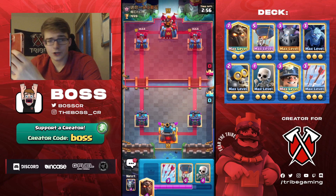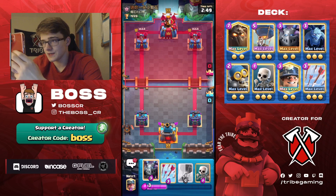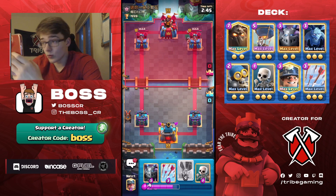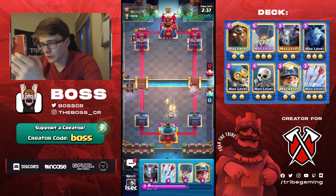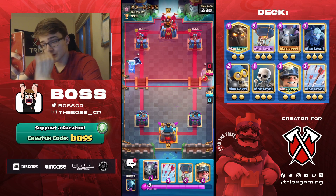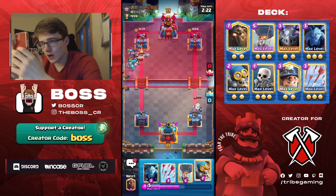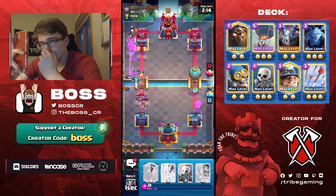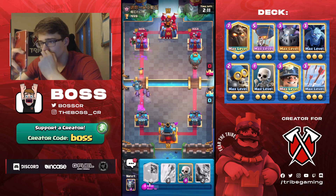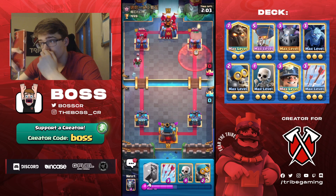Here we go — we have Lava in our starting hand. I'm probably just going to Lava first play. It works more than it doesn't. Good Lava players, when they have it in their starting hand, always Lava first play — don't be afraid to do it. You could lose because of it, but you're more likely to win because of it. Bandit gets no damage because we play the Skeletons perfectly. Something like a Ghost you're going to want to ignore so that way you can build up your push.